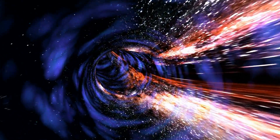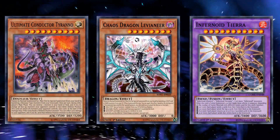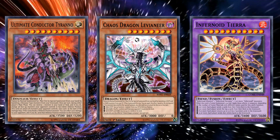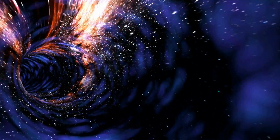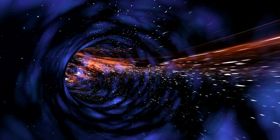And that's the video. Honorable mentions for Ultimate Conductor Tyranno, Chaos Dragon Levianeer, and Infernoid Tierra, who all qualify for this video but were excluded because I include them too much in my other lists and I don't like talking about the same cards over and over. If you have any other ideas for future videos similar to this one, I'd love to hear about them down in the comments. I'll see you next time.